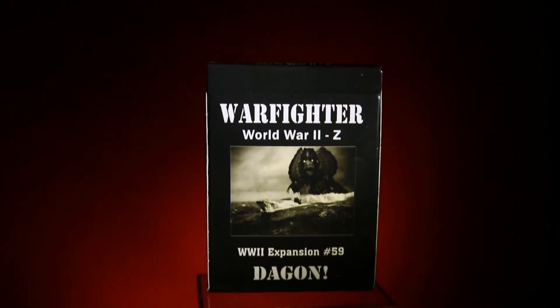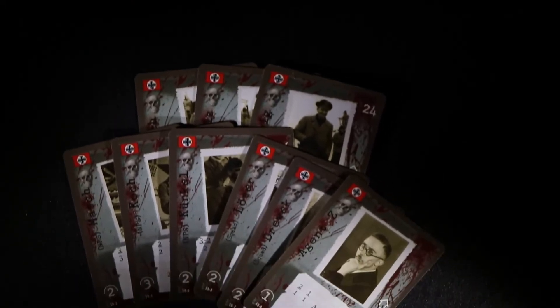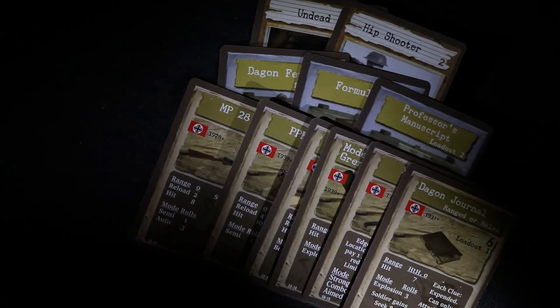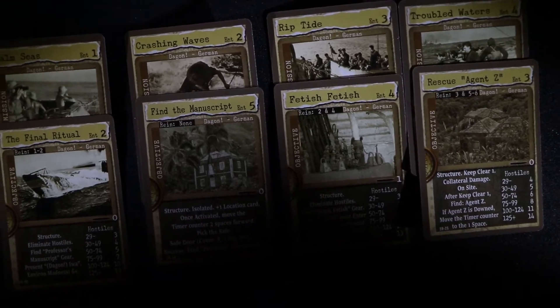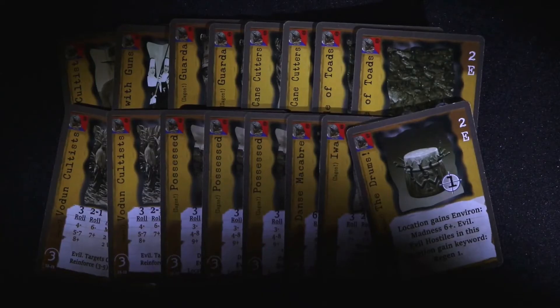Warfighter World War II expansion number 59, Dagon, is filled with the mysterious forces of the occult and the undead that may indeed turn the tide of the war for Germany. The expansion includes three player, three non-player, and three squad soldiers, two skill, three equipment, and six weapons cards, four mission and four objective cards, twelve location cards, and sixteen elite hostiles.